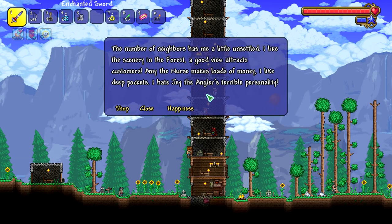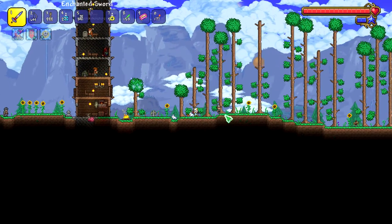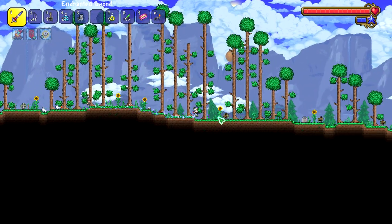So you want to keep the nurse with the merchant. We'll move the angler next because the merchant doesn't like him, and actually no one likes him. I don't even like him.